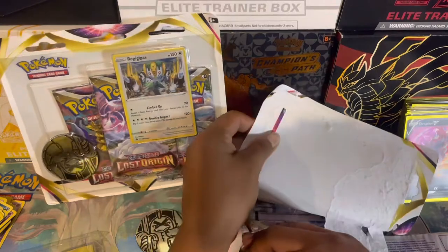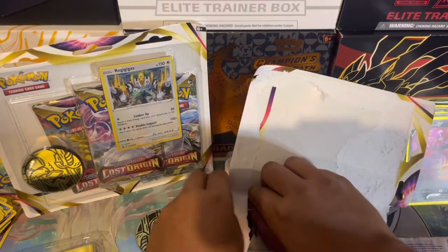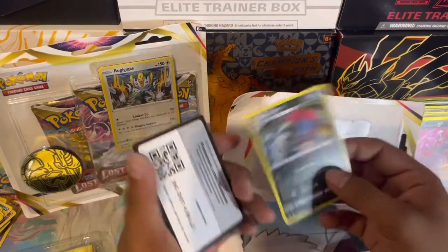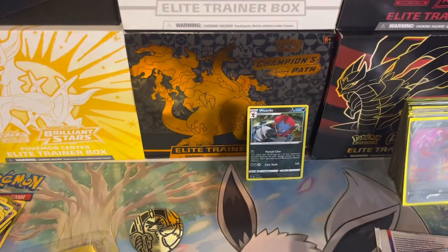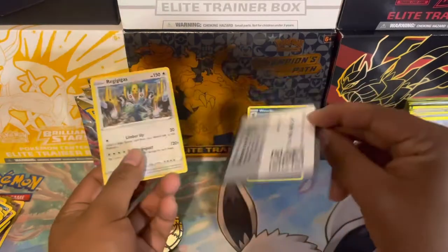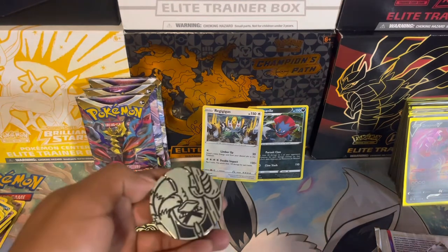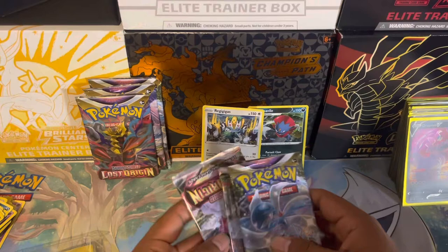There's a Surfing Pikachu Pokémon coin and three packs out of this blister. Got the Weavile and there's your promo card. I'll open this off screen — it's easier. These are the three packs from the other three-pack blister. There's your Regigigas card and your promo card. Coins are the same. Let's start with the Weavile three-pack blister and then the Enamorous Pokémon pack.